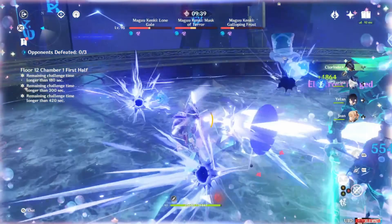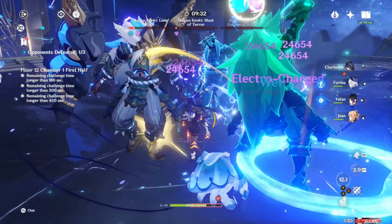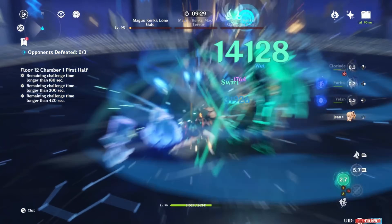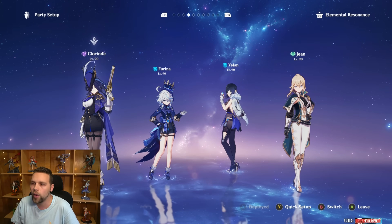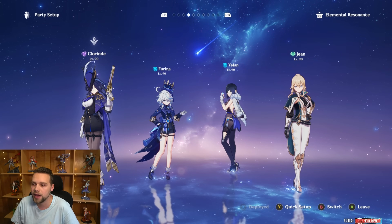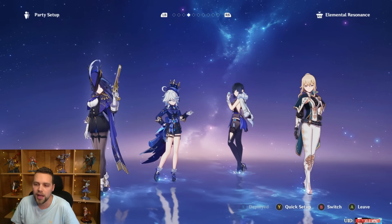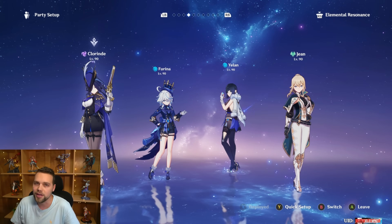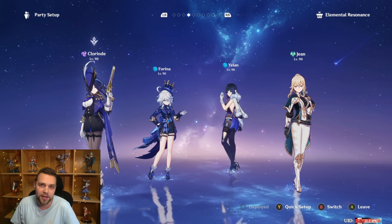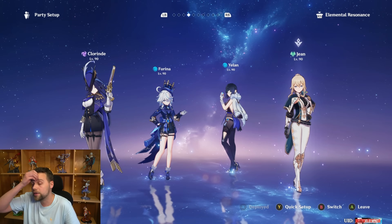I got C2 Jean before I decided not to activate constellations, and since she's a standard banner character it's totally possible you have her at C2. You can also use Sayu or Shielder Yun Jin with Thrilling Tales of the Dragonslayers to boost Clorinde's damage. C2 Jean is likely best, but those are all solid options. I didn't test this team in my earlier Clorinde guides because I forgot you could use her Burst to apply Electro and then swirl with Jean — some obvious things just slip your mind when testing so many teams under time pressure.